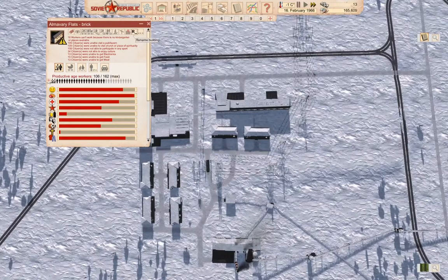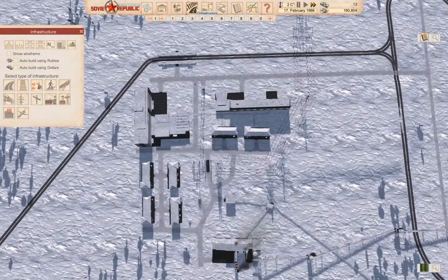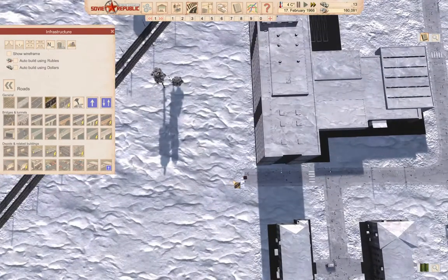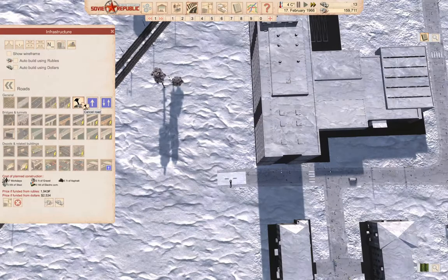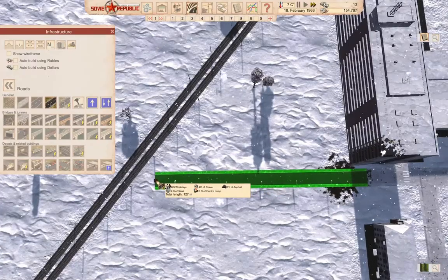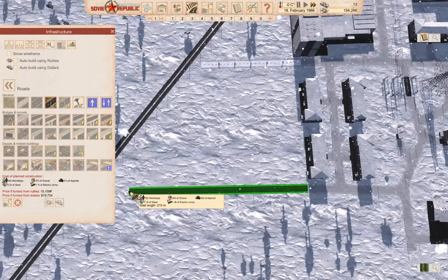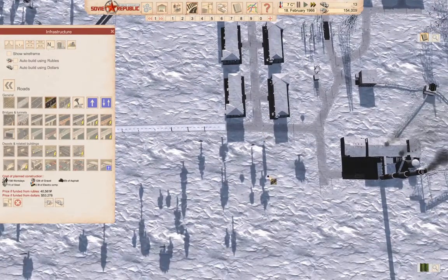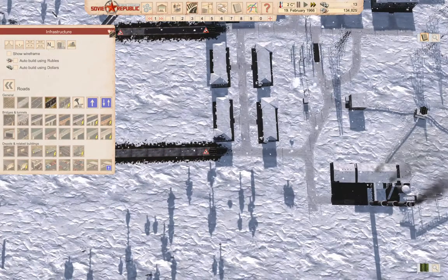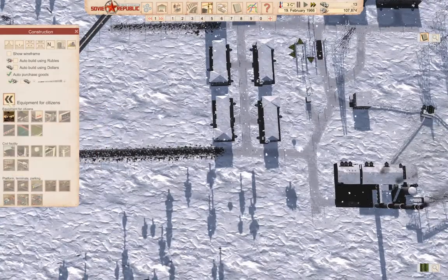I want to check here — we definitely need to get some services over here. We're going to start with some roads over here. The idea I have is that I'll put more houses here ultimately, and I'm going to put the initial services down here. That's why I put up those roads there. So we're going to go into construction and we need our citizen equipment.